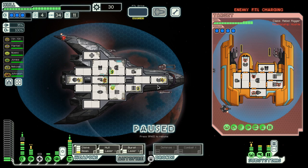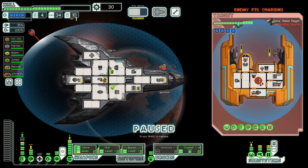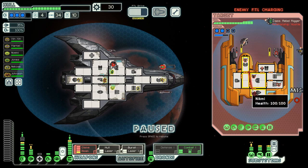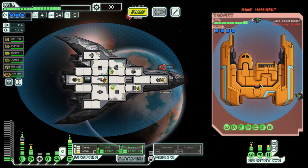A four-shield ship, but not that heavy on the weapons. They have a halberd beam and they want to get away — and they have a defense drone too. But they have an anti-defense drone. They will get away, cannot help it.